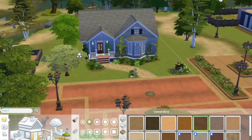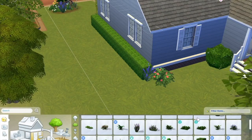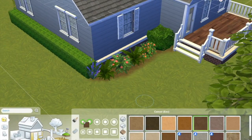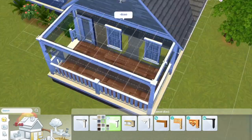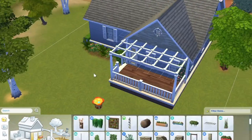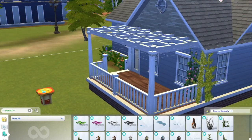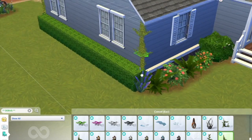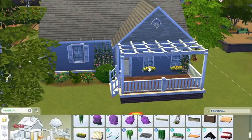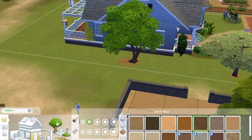Here I am putting some landscaping over by the mailbox, and then I move on to the side and backyard to landscape that. I was thinking about making a patio to the side of the deck or porch area, but I just couldn't get it to look right, so I ended up just deleting it. Plus they don't have the biggest yard anyway, so I didn't want to put concrete everywhere. I decided we'll just have the seating area on the porch — it's very small, but so is their family, so it works.